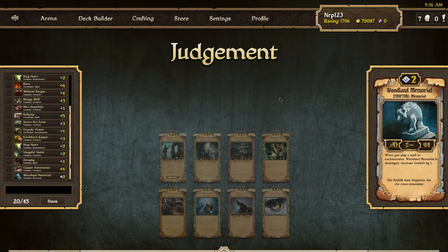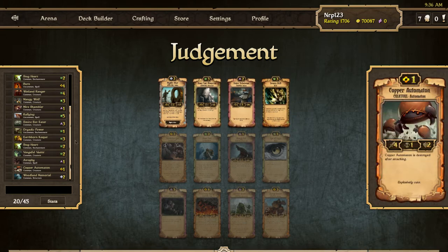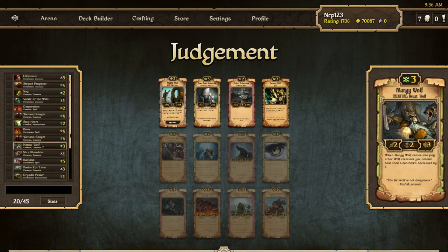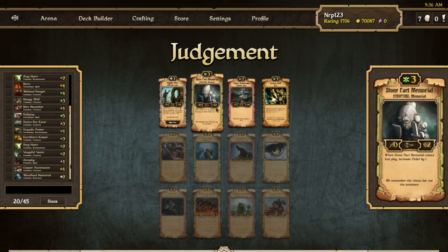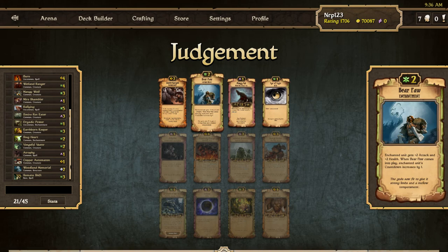I'm going to take this. Somata Shift: summon a random creature, bring your Libra and set its health to two. This is not really good for this kind of deck but whatever, I think I'll take it — this gives me Order. I'll just take this Amount of Shift. Brother the Wolf is good, so is Budding Vetter.